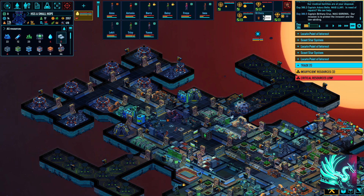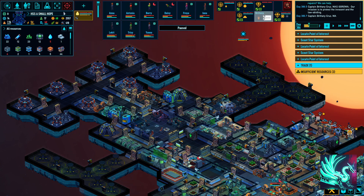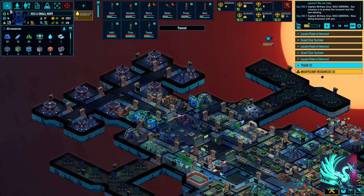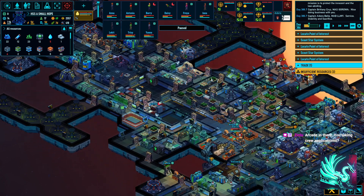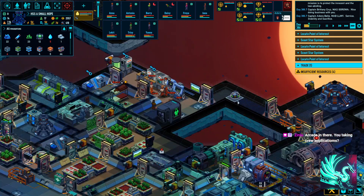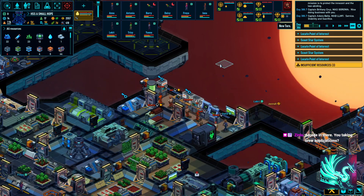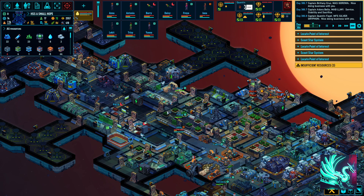We're doing energy cells now. We have no energy cells currently — let me put in a setting for that. There used to be a button here to do that. Taking crew applications? Hey Zinlu, yeah absolutely — in fact we have seven positions open currently. You want to be a crew member? You could also replace one of the existing crew members if you'd like.